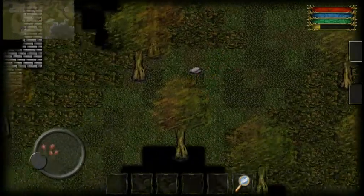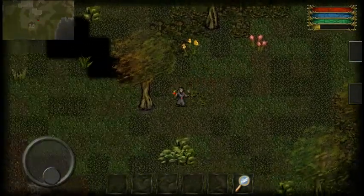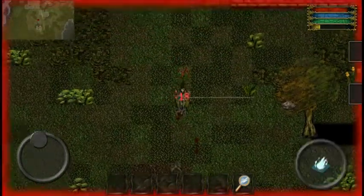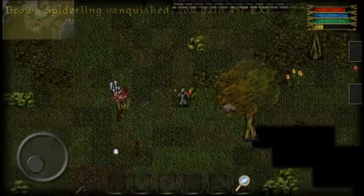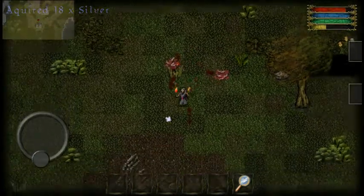The minimap even shows the town, so that's how I can keep up with where I'm going. We're gonna go south and see if we can find anything, because obviously there's something down here — there's a cave southeast of here. Holy shit, I did not even see those little creatures. They're ugly.